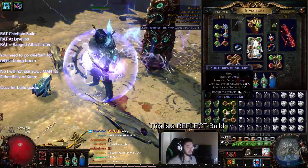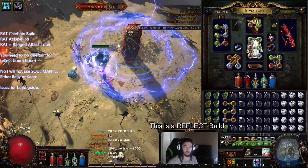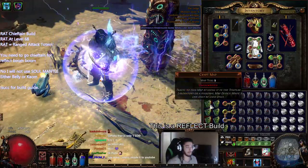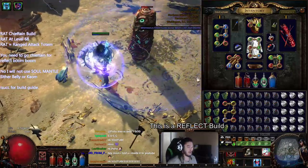I've used like seven chance orbs on this previously, so I may have a little bit of RNG still. And for the people asking about the Coward's Trials, this is the only map my build can run. Anyway, let's go ahead and start.